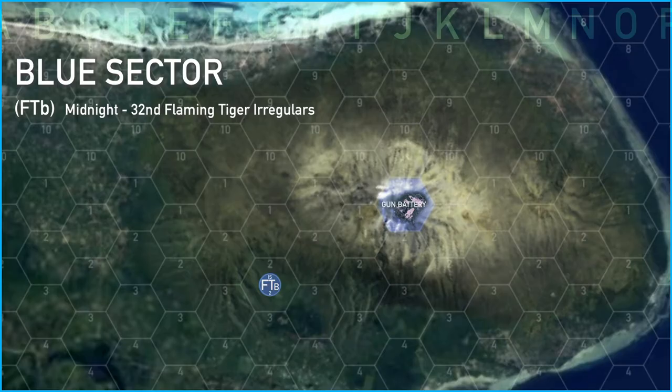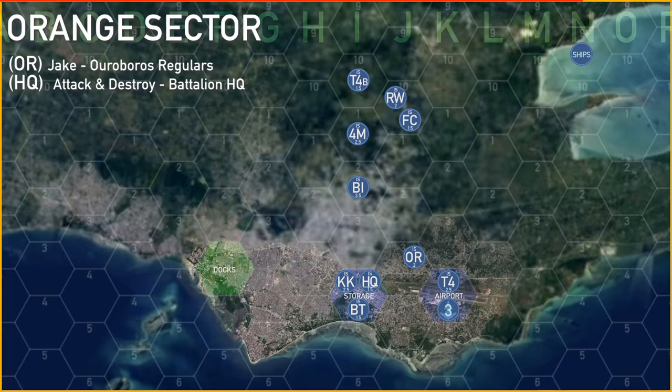In blue sector, FTB just continued her march towards red sector, moving a little north but continuing west. In orange sector, after the units moved out of the area, the remaining units just pushed north heading into red sector. The HQ battalion stayed behind at the airport as a scout in the region but is preparing to move out next turn.